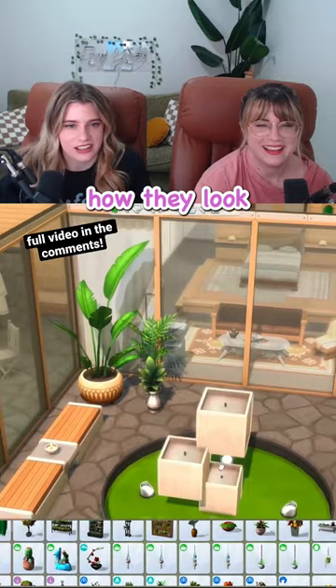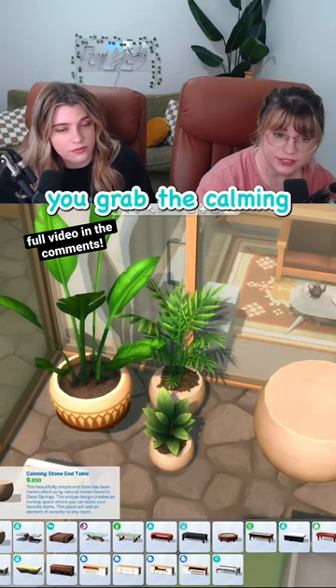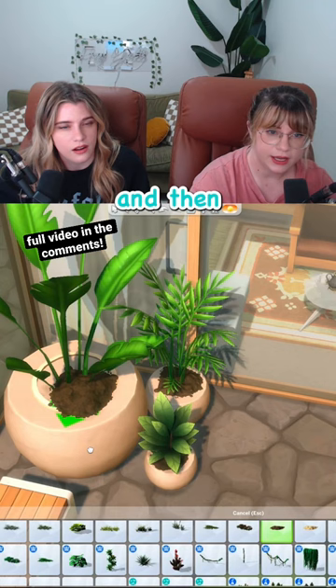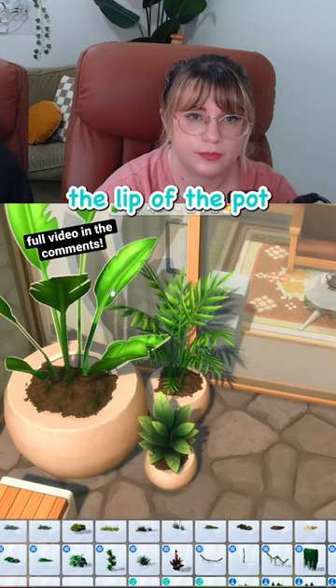We could try that new hack with the desert luxe kit. You grab the calming stone end table and then you size it up to what you want to cover. Then you grab some dirt — I'm using the darker one from debug — and you just place it around until you can't see the lip of the pot anymore. And there you go, you have matching pots for your plants. And that's the courtyard!